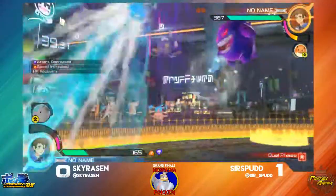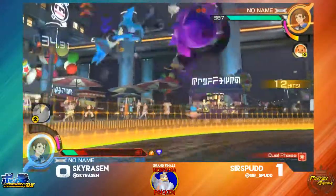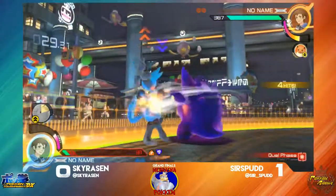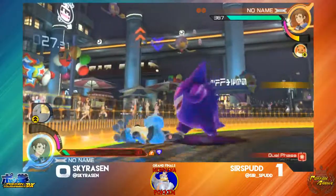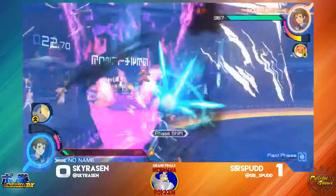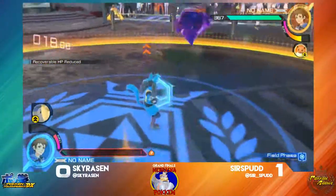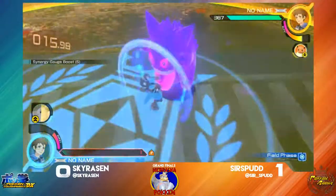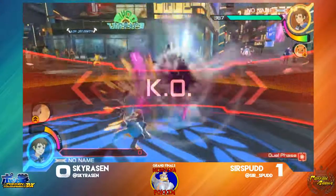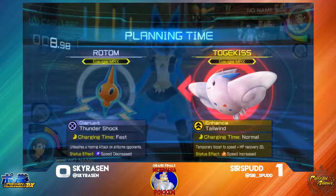Sees a Toe Kiss, gets in there. The E-Speed was punished — window was a little small there. Skyrazin is in a tight spot here. Gets the headbutt to take it. Definitely a good back and forth there, avoiding each other.